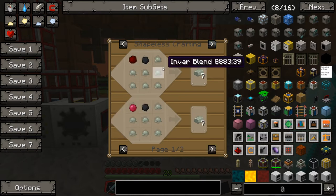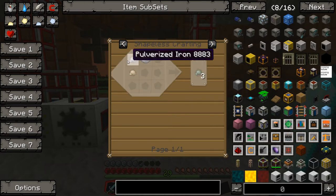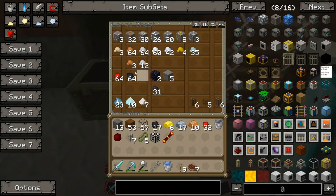It gives you this. So you click on that, and it just keeps giving you this. How do you get it, though? What you do is you click on the blend, and then that shows you it's two pulverized iron, actually, and then one pulverized ferrous metal. And we have that. So let's make some Envar ingots here.